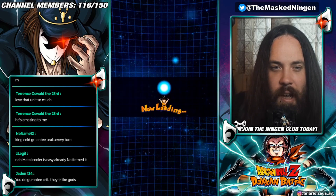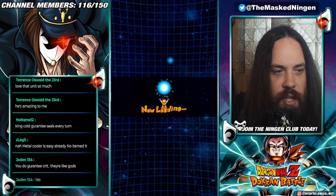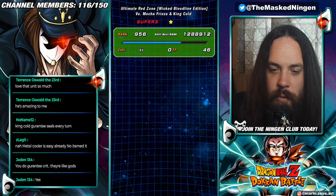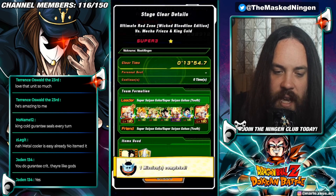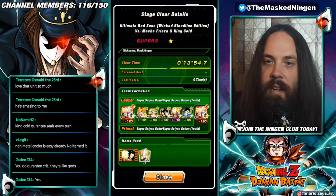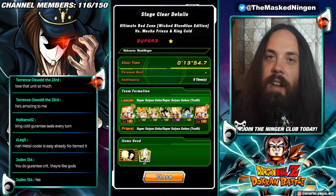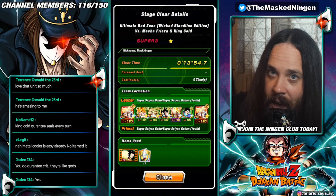There you go — a little bit annoying with the sealing from King Cold, but other than that definitely not too much of an issue. The AGL Metal Cooler EZA should be out now, so we will go ahead and jump into that. Red Zone, Freeza and King Cold defeated with the Goku Family slash Super Saiyan team. Let me know down below in the comments what team you guys used to beat this event, and obviously we will go on to the Metal Cooler one next. That is going to be it for the video, guys. This has been The Masked Ningen — smash that like button, subscribe to the channel if you are new, check out the links down below for the Discord and the merch store. I will see you all again soon — have a good one.